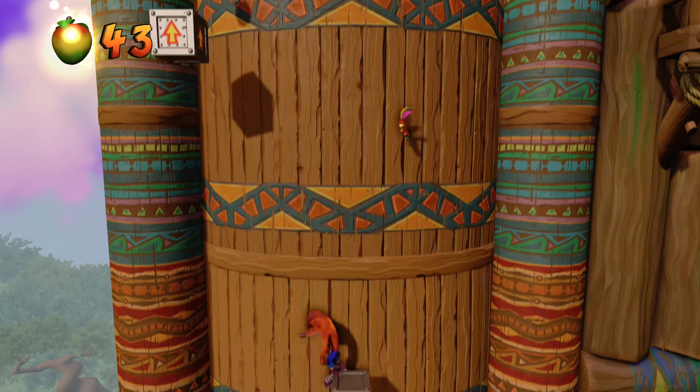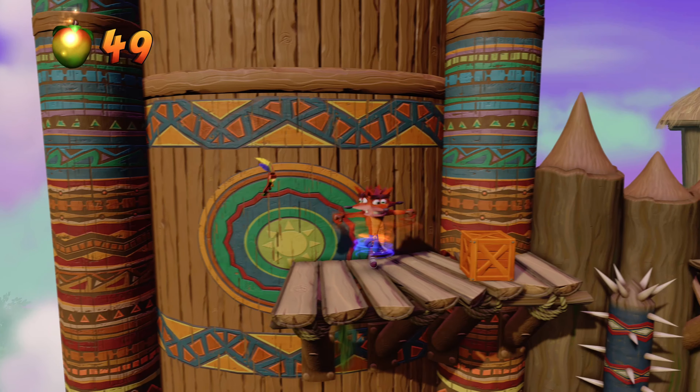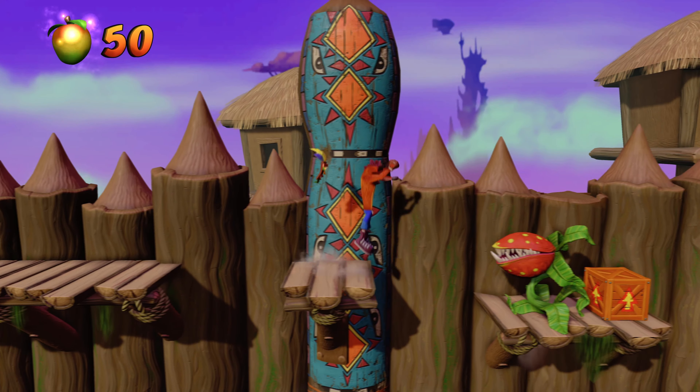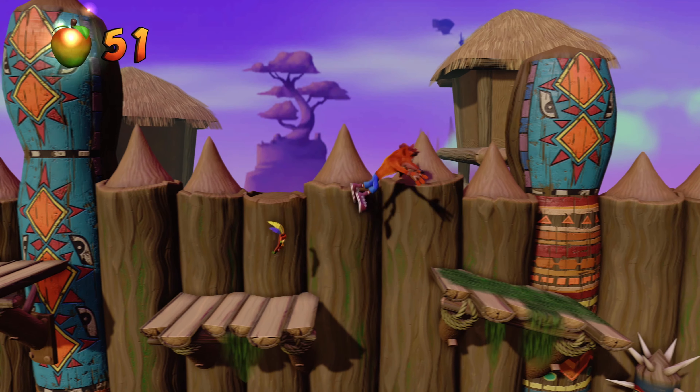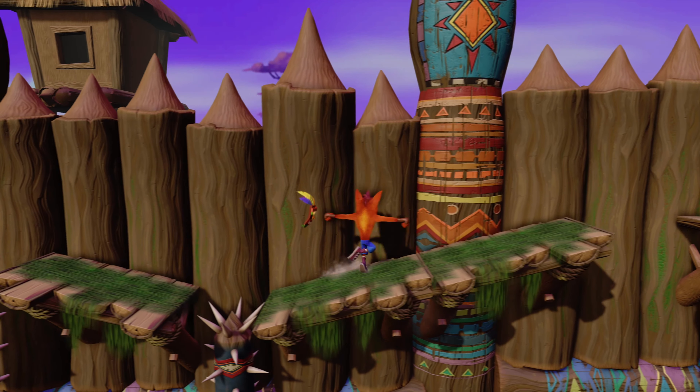One of the boxes that people miss frequently is right here — the box to the right. Be sure you pick that box up before you head to the top level and progress on. When you get up here and hit that box, you should be at 32 of 38. There is also one behind the gate — I'll show you where to get that, behind this wall in the background.